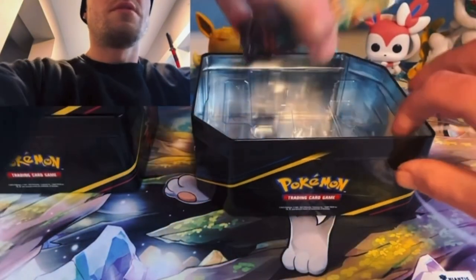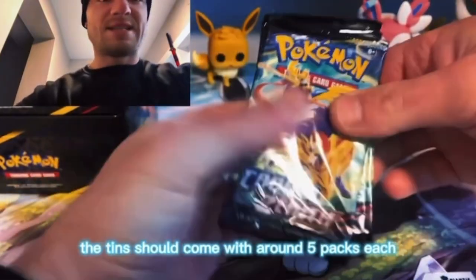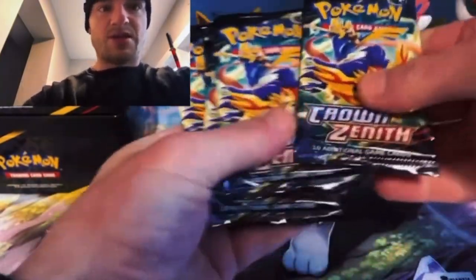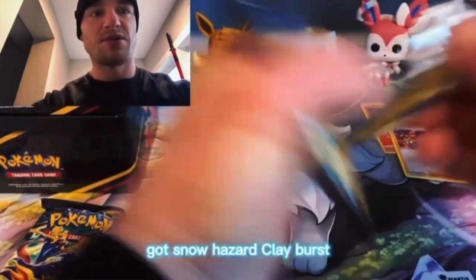The tins should come with around five packs each. So that's a lot of cool sets coming out — got Snow Hazard, Clay Burst — they're looking pretty nifty, not gonna lie.